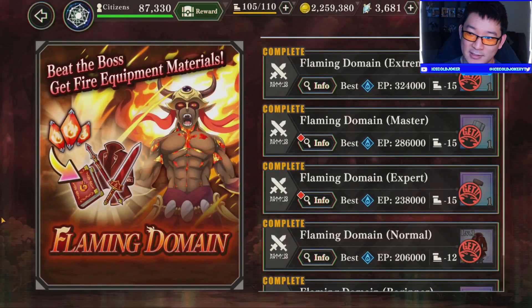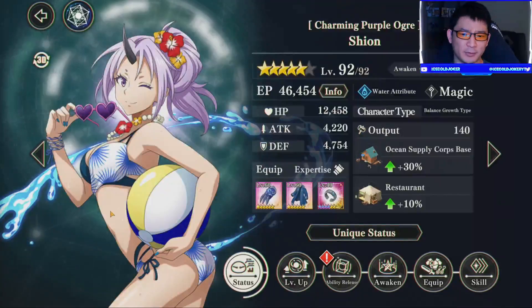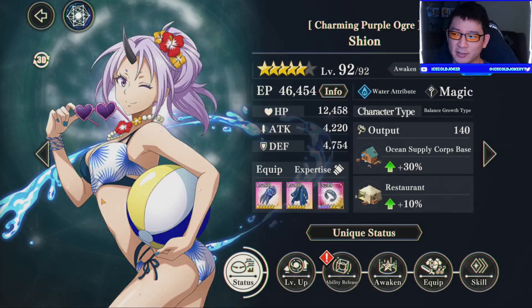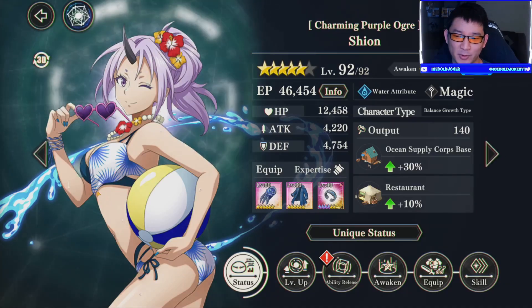Let's go into Tempered Edge now, and we'll use the Chloe team. We'll get three different teams, three different leaders, and we'll see how well she works. She should work much better on the Chloe team than this team. I think we'll stop the showcase there - I think we got a very good starting look at what Shion can do as a mainline supporter.